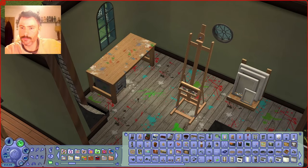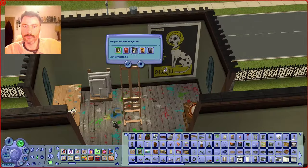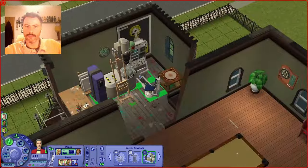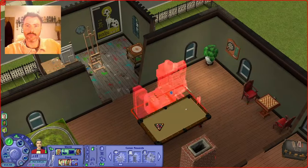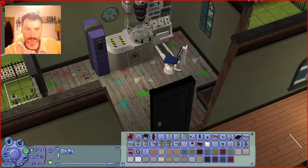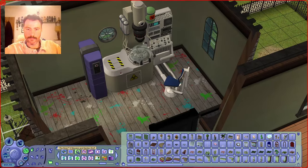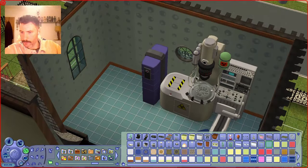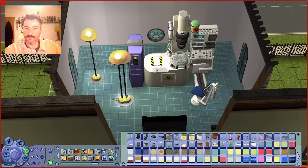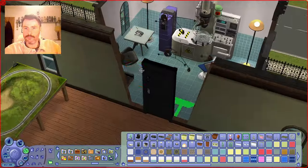Then I made this little art studio around the easel, because the easel was already there. And then I was like, no one in this family is an artist — they're all scientists. And then I wondered if Mortimer has his career award in his inventory. And he did — I didn't even know he had that in there, that was just by chance. So I turned this into his little science medical room. Obviously he's retired, but this might help Cassandra with her career as she's in the science career as well. I just thought this reflects the family better than painting does.